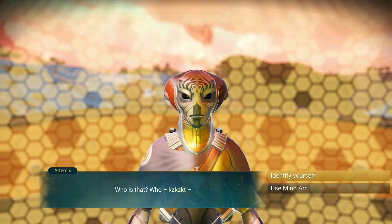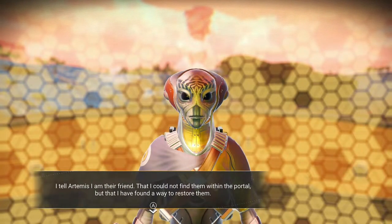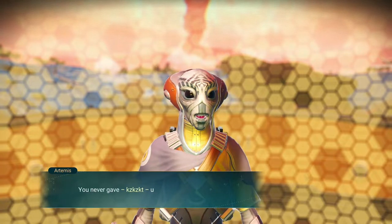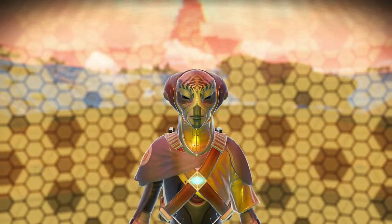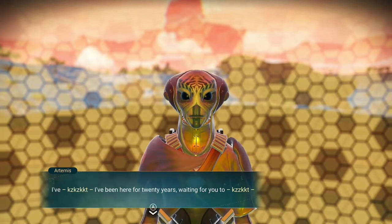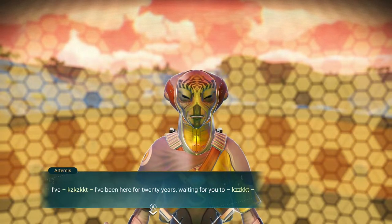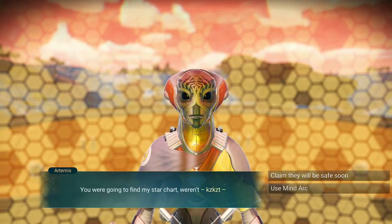Who is that? Who just — identify yourself. I tell Artemis I am their friend, that I could not find them without the portal, but that I found a way to restore them. Artemis says: I didn't think you would come back. You never gave up, did you? All these years. I've been here for 20 years waiting for you. You were going to find my star chart, weren't you? You will be safe soon.